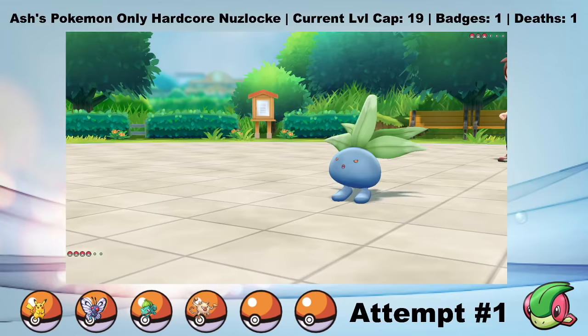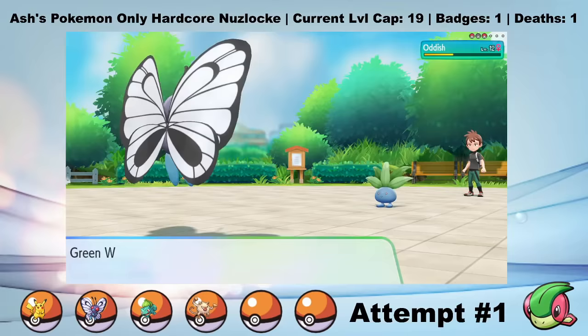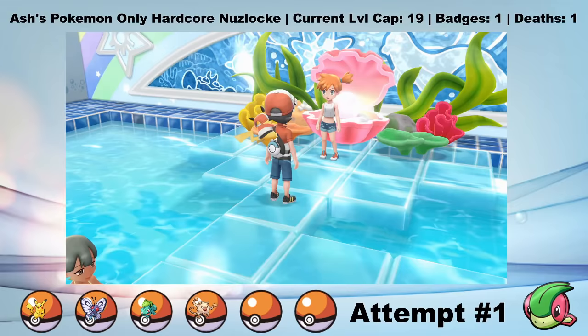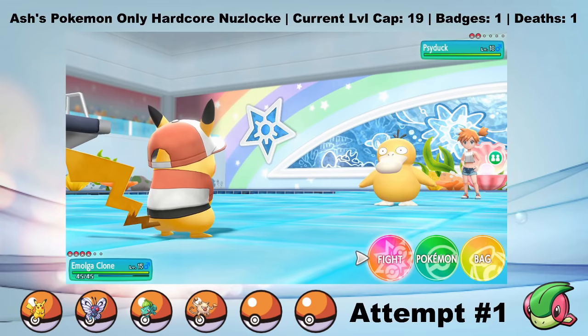Oddish comes out next, and after I hit it once with Zippy Zap I switch to Chikorita. Oddish and Chikorita trade shots back and forth until Chikorita starts to get a little too low for comfort, because Peanut decided to use a potion. I switch to Green Weedle, who finishes off the Oddish with a Gust. Last is Eevee, who goes down to a Gust from Green Weedle and then two Zippy Zaps from Amolga Clone. After that, we go straight to Misty's gym and clap her with our overpowered Pikachu.